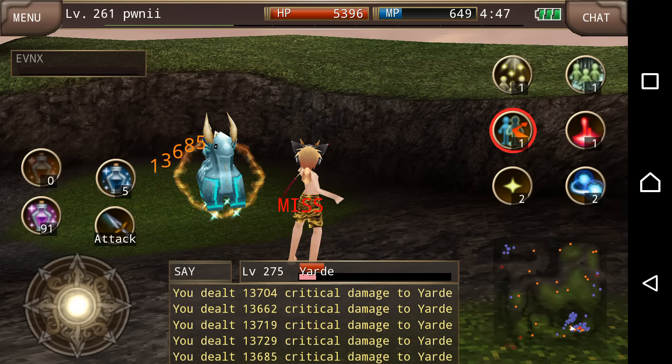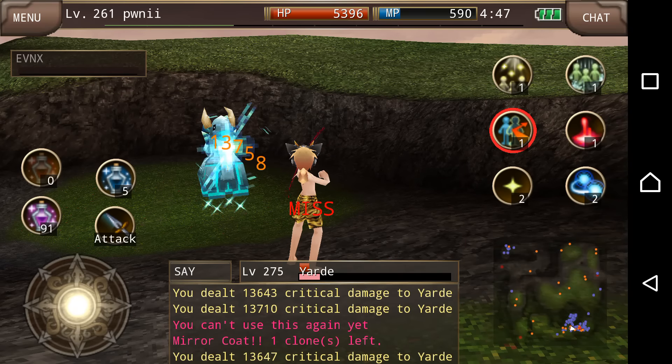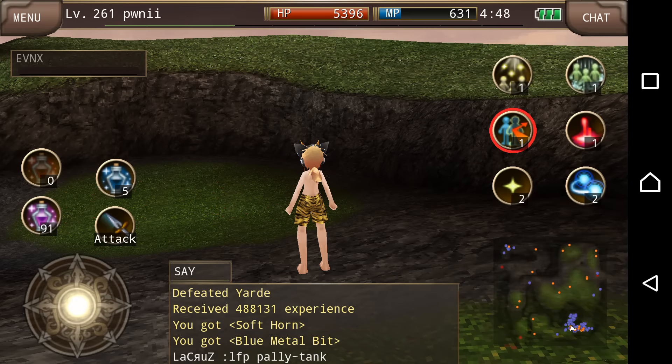That is about it for this video. I hope you enjoyed the additional pet skill called Vampire Blow. You can always make it from an x-tile as well — you don't need to get it from a pet, but it is better from the pet because you don't have to switch equipment to use it. Check you guys out next time.